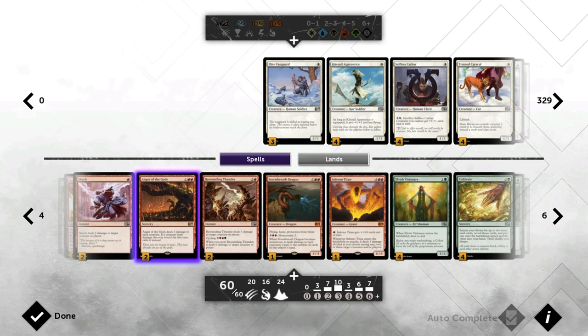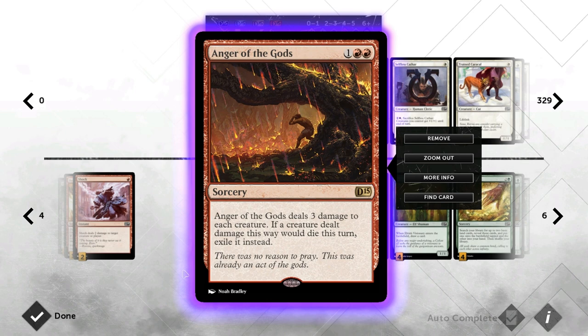Then we've got two Anger of the Gods, which I think is a very important card in any midrange deck just because it deals with so many strategies — like tokens, or all those green cards that draw cards. It also exiles creatures, so it's good against graveyard strategies. It's a bit the build-around card in most of my midrange decks and will also influence some of the card choices I make.